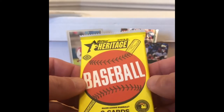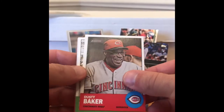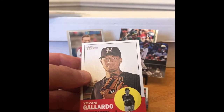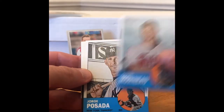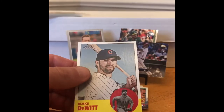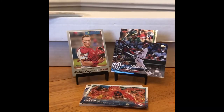2012 Topps Heritage — we're looking for one name and one name only: Mike Trout. It would be cool to see it right there on the back. Dusty Baker, Travis Hafner — he was decent. Gallardo, Jose Valverde, Justin Morneau, Jorge Posada, there's a nice insert, Kendrys Morales, and Blake DeWitt. That's it.